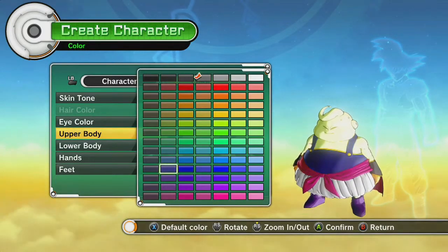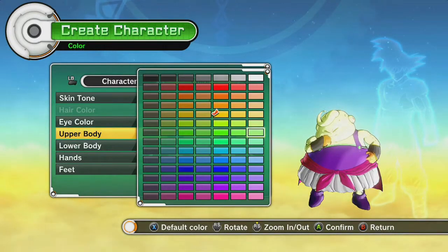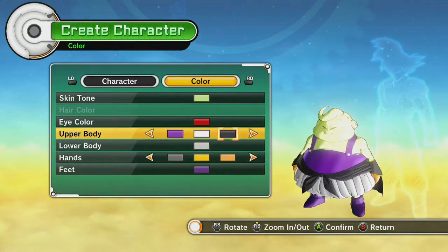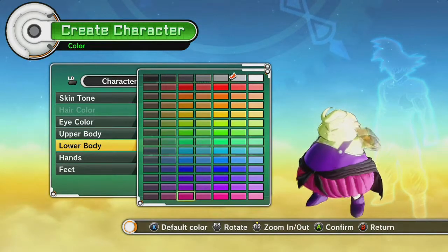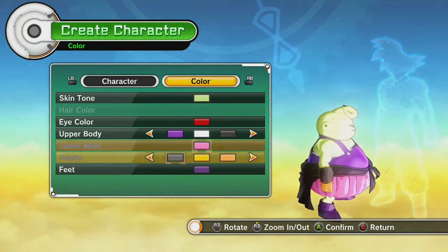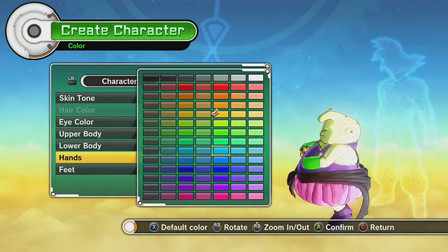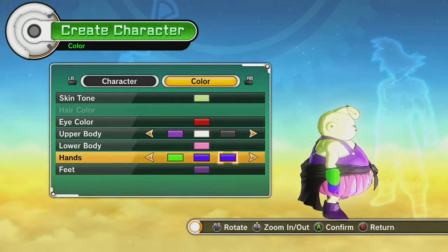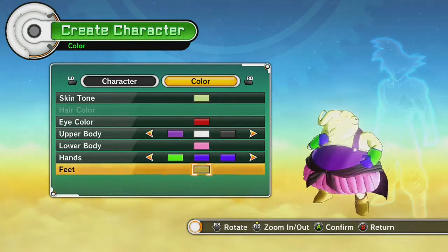Upper body — again, this is the same thing as the Saiyans. Just going to go through some options so you can see some different colors. Looks like you have a little trim option here on Majin Buu, and a little belt — he is rocking that James Van Der Beek, that flannel shirt tied around his waist. Yeah, that was a Dawson's Creek joke. Make it pink. You can change your gauntlets, with trim options on those too, and you can change the gloves themselves. Your feet are all one color. Now we have a hideous, hideous creature.